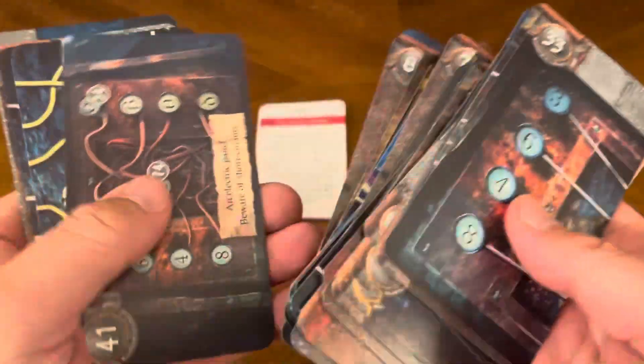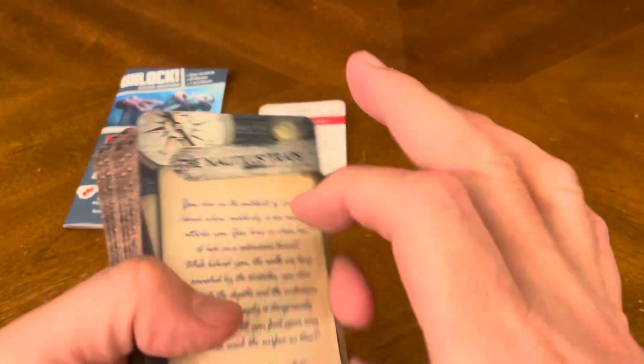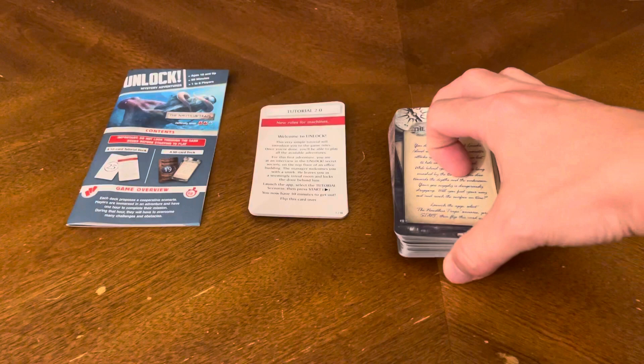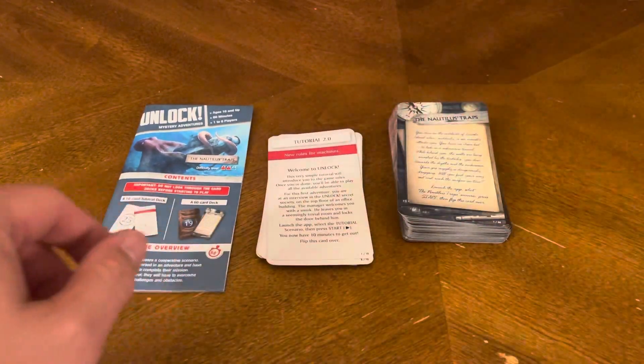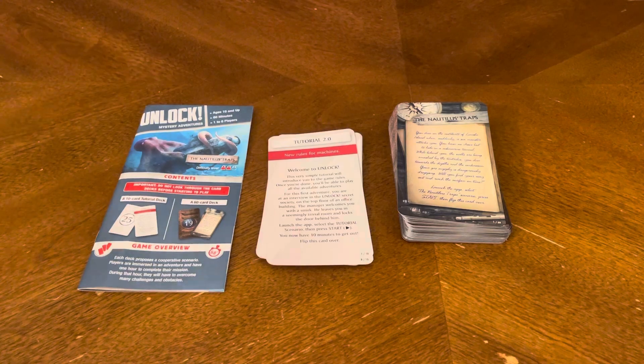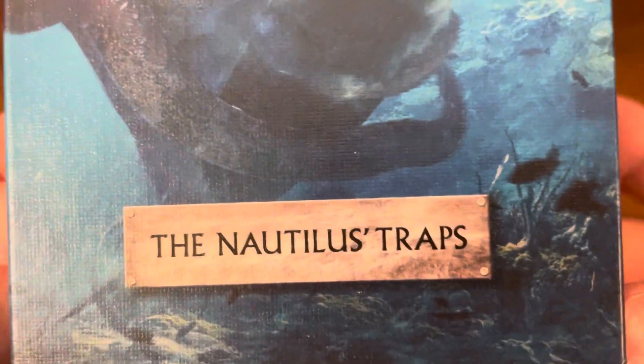You failed! And there you have it — that is the actual game scenario itself, the Nautilus Traps. That's everything included in this unboxing of Unlock Mystery Adventures: The Nautilus Traps.